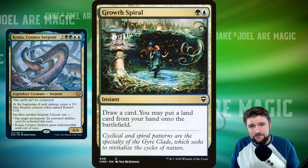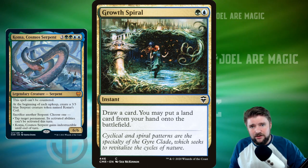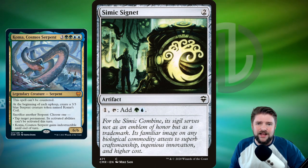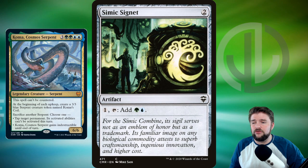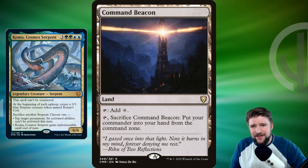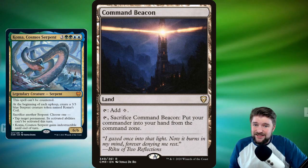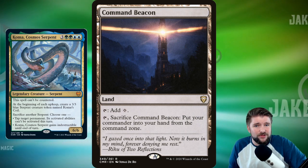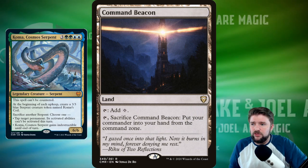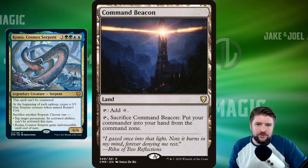Ramp and growth are obviously essential. This is a seven-cost commander — you don't want to cast it more than once or twice. Run Cultivate, Growth Spiral, and Simic Signet. Sol Ring, Mana Vault — any rocks will help. Command Beacon is great: tap it, sacrifice it, put the commander into your hand from the command zone. Once you've cast it once for seven, the next time it costs nine — so Command Beacon lets you play it from hand for seven again, leaving mana open to protect it with counterspells against those exile effects.